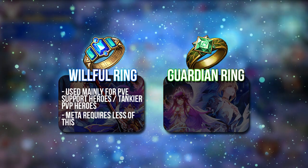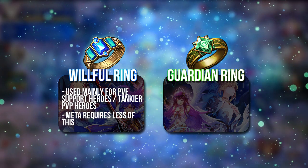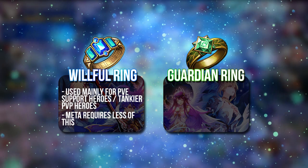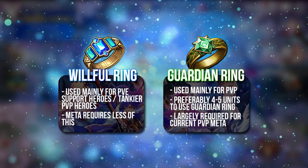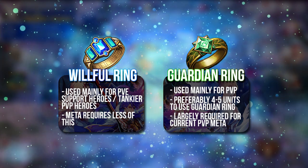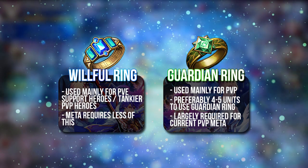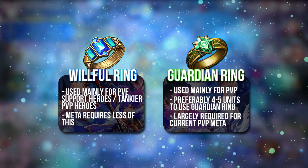Other heroes used in PvP right now can be one-shot very easily, which is where the Guardian Ring comes in — it is needed for PvP right now. However, many players are starting to build up the Gelidus Might accessories, which will reduce the Guardian Ring's effect very quickly as well.